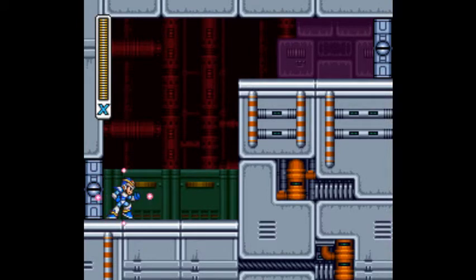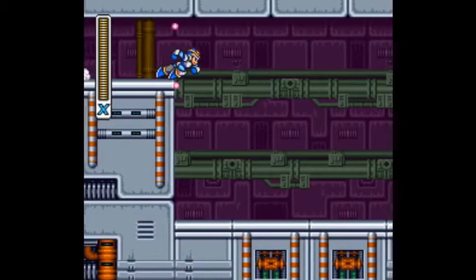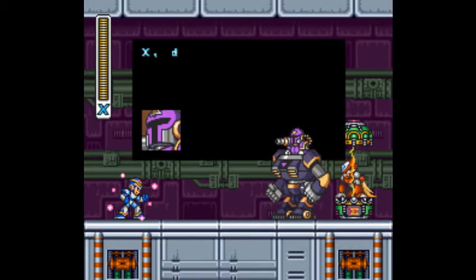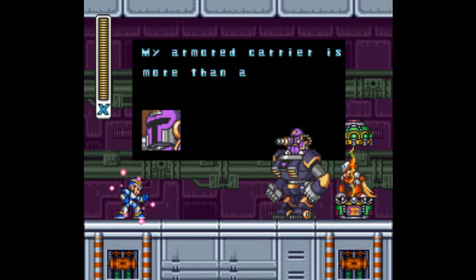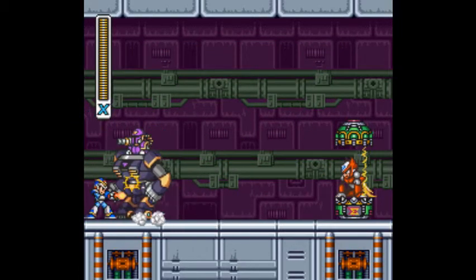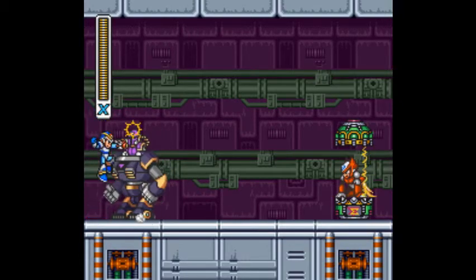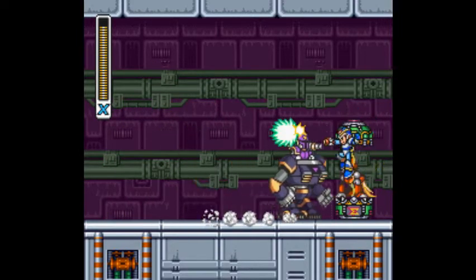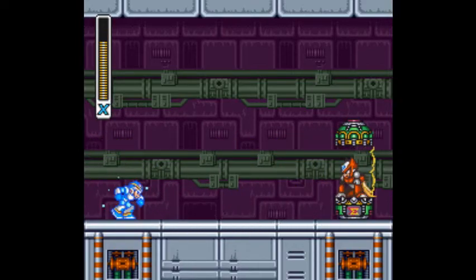Here we have a battle against the same guy that showed up at the end of the tutorial level, the introductory level at the beginning of the game — Vile. Zero shows up again, this guy shows up again. Notice there's no life bar here — that means this is another scripted battle. You can't win. I can dodge his attacks all day, well, almost all day. But in the end I'm not going to be able to beat this guy because it's another story sequence.